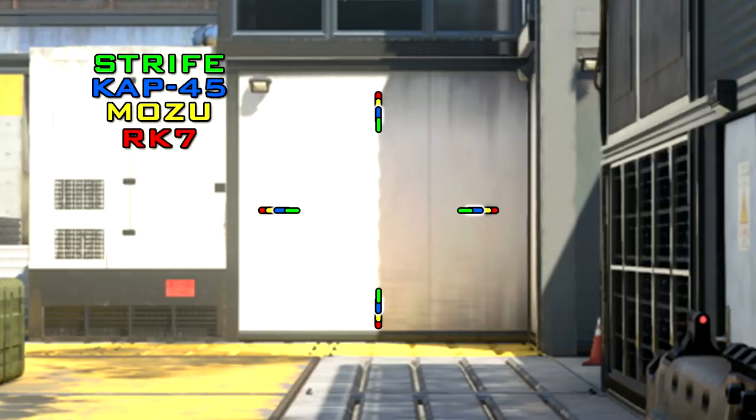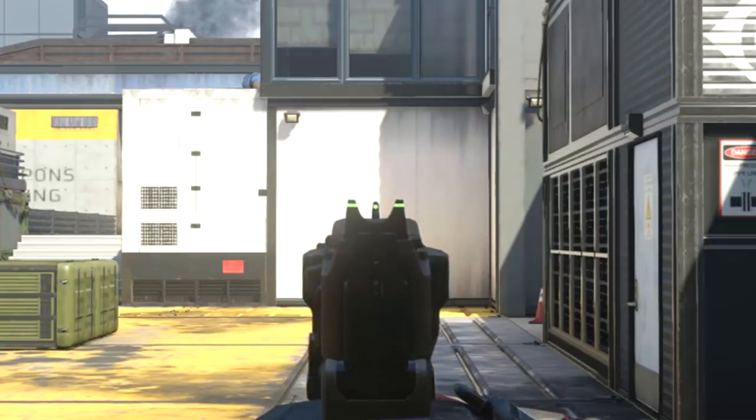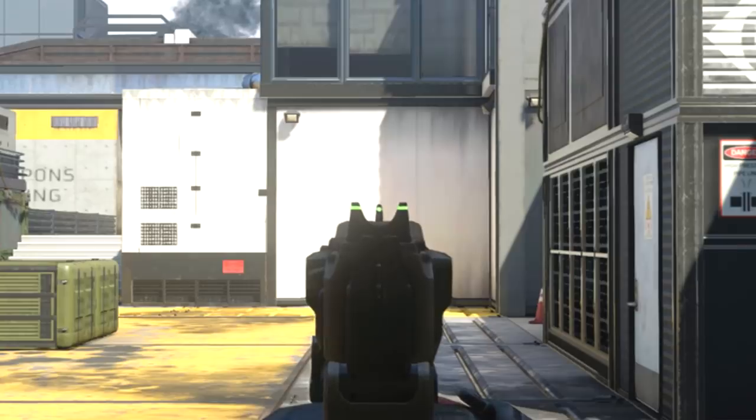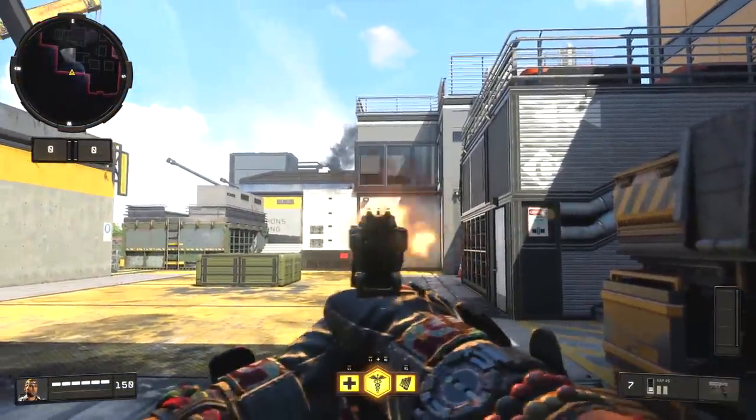The CAP 45 is the second best in the pistol category for hip fire and has a pretty good hip fire spread, so up close there's nothing wrong with hip firing. As for idle sway, it's pretty standard for the pistol category — pretty good, with a little bit of slow-moving idle sway — giving you great first-shot accuracy.